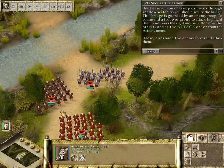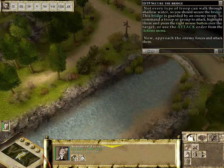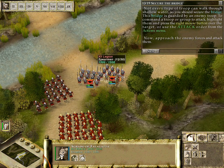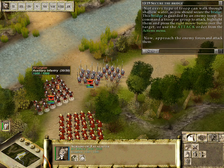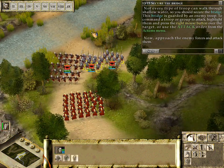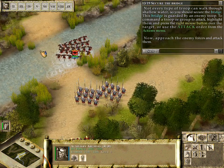Not every type of troop can walk through shallow water, so you should secure the bridge — which is guarded by an enemy troop. To command a troop to attack, highlight them and press the right mouse button over the target or use the attack order from the actions menu. My auxiliary infantry can go across, but I'm going to get them out of the way since they're not great at fighting. My spearmen can cross.